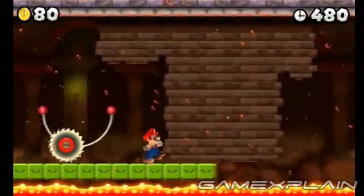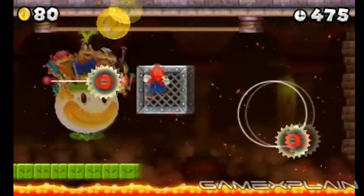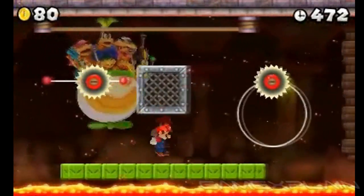You'll find the third Star Coin during the second Koopaling chase. Even though you can't see it at first, you need to quickly work your way up to this rope to grab it before it goes off screen.